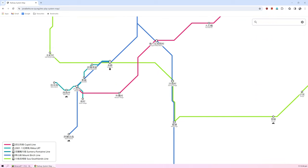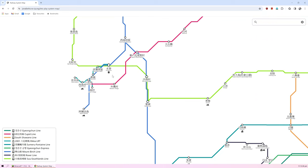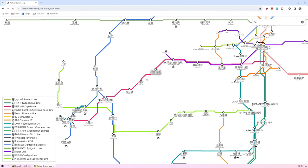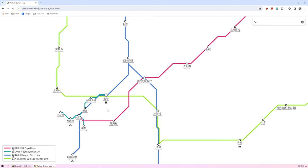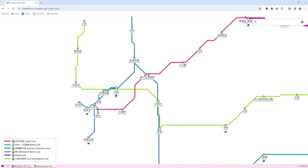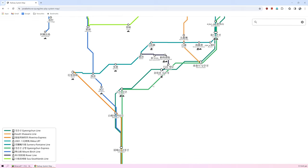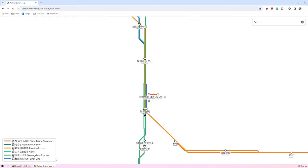So Yongchun comes all the way over here, close to Akivin's area of Rikashi. This pink line is the Cupid line — that's Akivin's area. And Yongchun I believe is Sudari's area. Last time we took a ride down this green one which is the Yongchun Express and the Yongchun line.